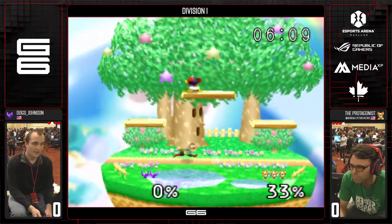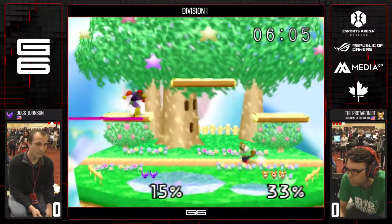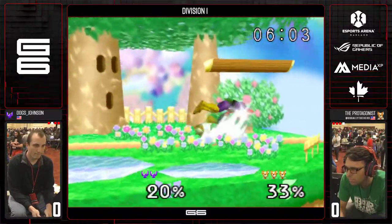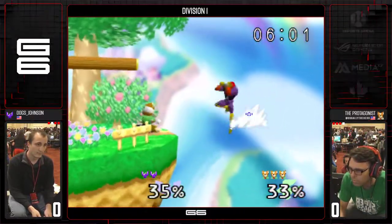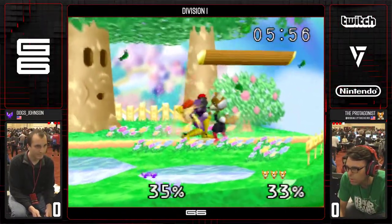He's going to run, probably do the up air. That's the problem though — habits. And it's also a bit scary to jump out there versus Falcon to go for the edge hog, because you really don't want to get caught with the up B.